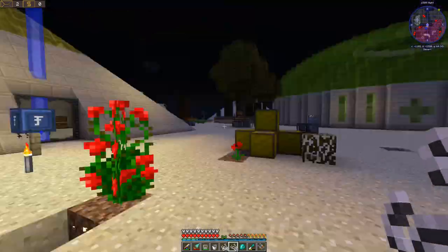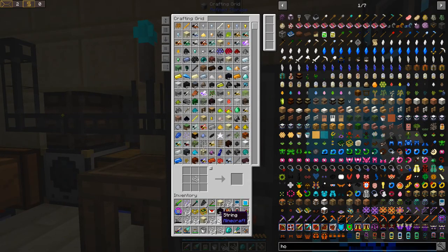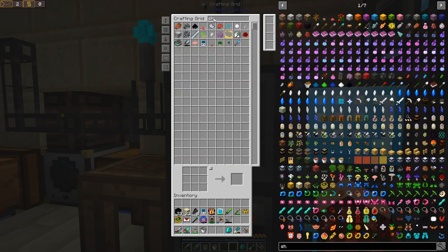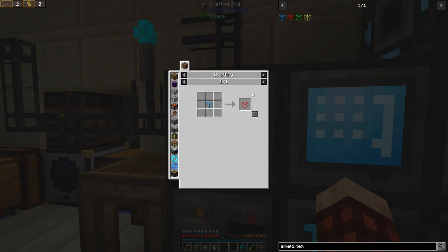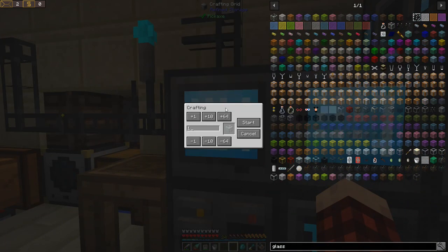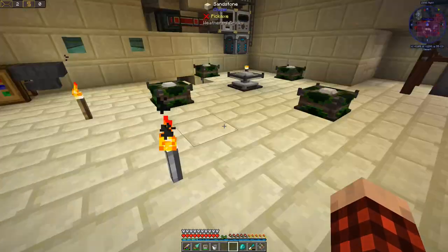There we go - did that all run through? Yeah, now we have stacks on stacks of string. Let's go back down here and put one, two, three string like that, then dump all these in there. Now we should be able to get like two stacks of wool - that's good enough, plenty. Now, shield template. I really wish I knew the difference between these - it just says it's a different type. What goes in the middle? A piece of glass. Of course I don't have any glass. Let's craft a couple stacks, three stacks.